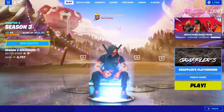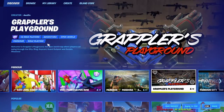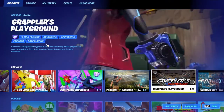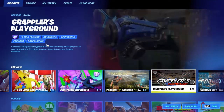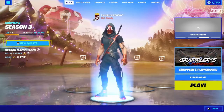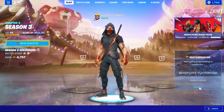Hey guys, welcome back to another Fortnite video. Today we're hopping into Grappler's Playground — it's pretty much an open world map where you players can swing through the city with rings, key cards, guard outposts, and zombie missions. Just gonna hop right in, try to do a few things, see how good it is.